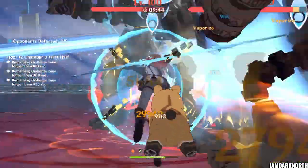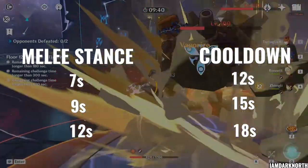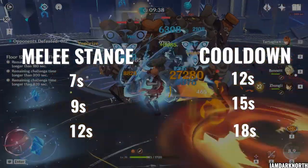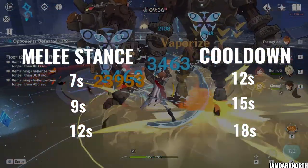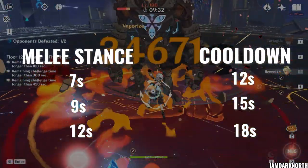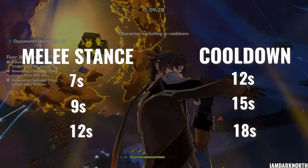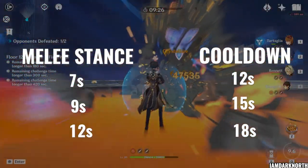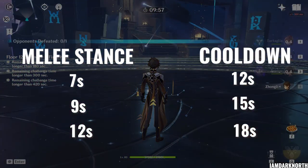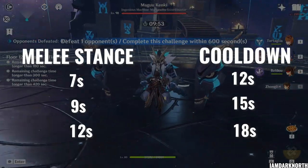Here are a few quick cooldowns for how much time you stay on Tartaglia. For 7 seconds in melee stance, he has a cooldown of 12 seconds. For 9 seconds in melee stance, he has a cooldown of 15 seconds. For 12 seconds in melee stance, he has a cooldown of 18 seconds. Keep in mind this is for C0 Tartaglia only. You can use this to figure out how long to stay on Tartaglia depending on the cooldowns of other characters in your team.